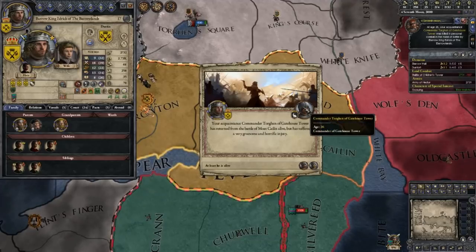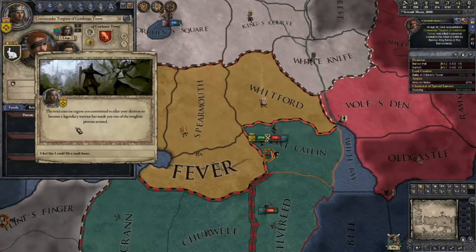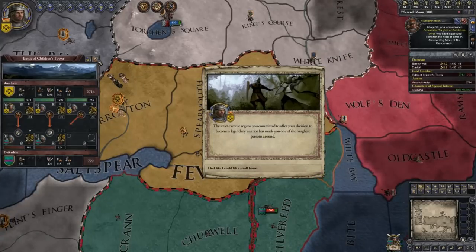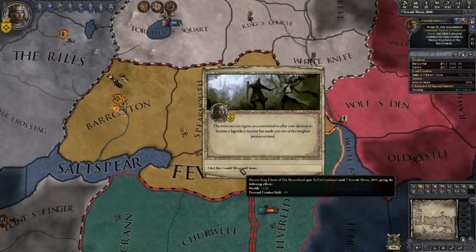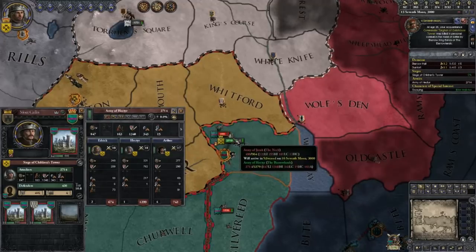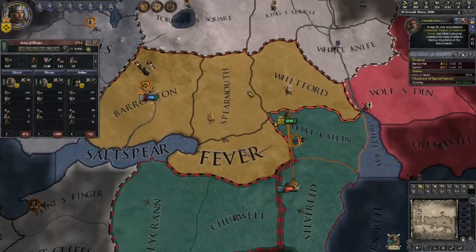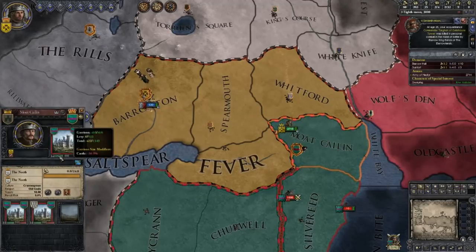Your acquaintance Commander Torgen in the chaos — oh wait, Moat Cailin alive? But I suffered only a bruise. No — I killed him! Now we're not getting involved. Let's see how we're going — oh, he wiped them out. They didn't have any good commanders really. The strict exercise regiment you committed to after your decision to become a legendary warrior has made you one of the toughest persons around — so we get plus 2 health for five years and plus 10 combat skill. That's good.